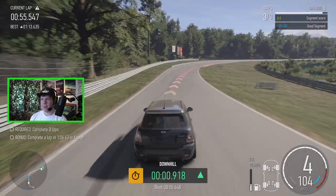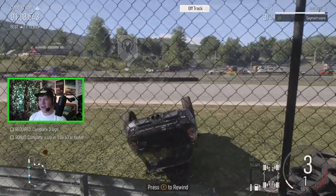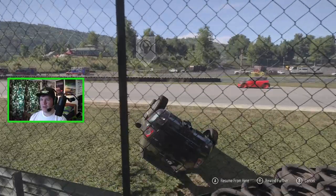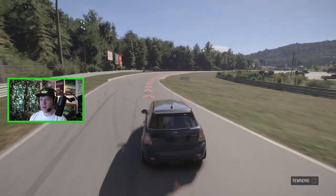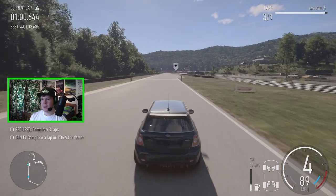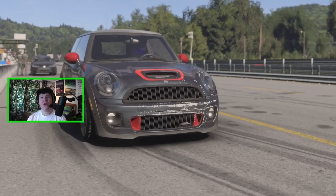We've actually flipped the Mini over — okay, that is a new one. This has really not gone very well. Let's hit rewind — I think this is the first time we've actually had to rewind. Look at that — the Mini flips multiple times! Let's resume from the corner. Practice over — didn't go very well. We hit a tyre and we flipped the car multiple times. I would not call that a successful practice.